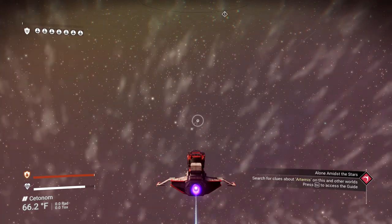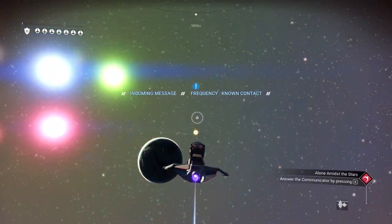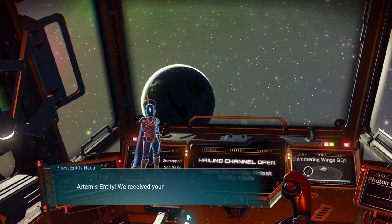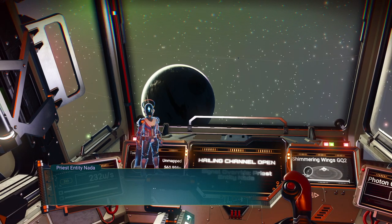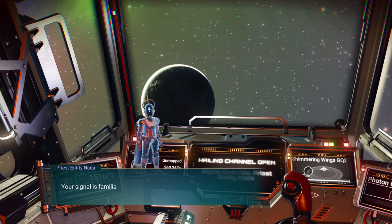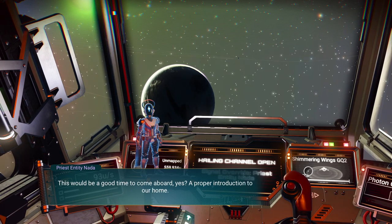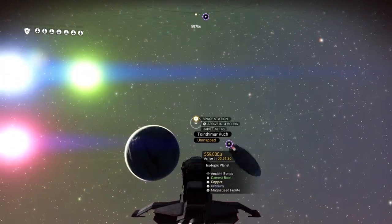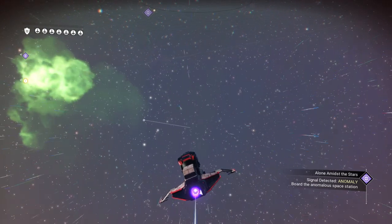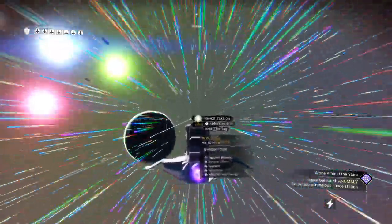It will complain about the shields constantly. I really don't like these ships — they're kind of ugly. We're going to head to the space station. There's an incoming message — let's go ahead and answer it. Artemis Entity, we received your signal. Time for truth — you have their signal but you are not Artemis Entity. Your signal is familiar to Nada. We have been in contact before, I think. This would be a good time to come aboard. So this is where we get the space anomaly. We're going to ignore it for a moment and go to the space station first — I want to get rid of this ship.